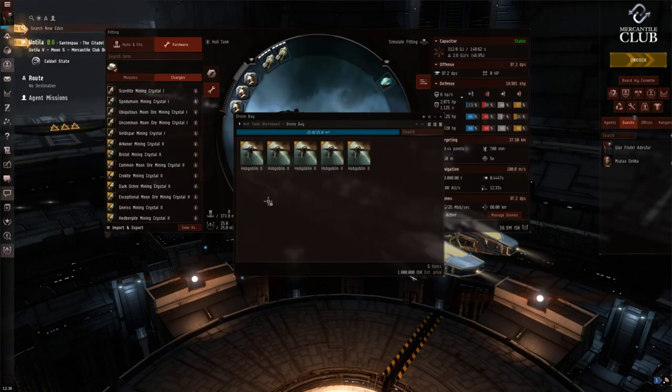Looking at the drone bay, you might wonder why I'm not using mining drones. The Retriever has no bonus to mining drone yield, so the yield gain is small compared to the benefits of combat drones. In asteroid fields there are NPC pirates that will randomly attack you. Without combat drones you'd have to turn off your lasers, warp back to station, repair shields, find another belt — very inefficient. With combat drones loaded, they'll automatically engage NPC pirates while you keep mining. They also deal more damage to a suicide ganker, so even if you do lose the barge, you'll still get on the kill mail.